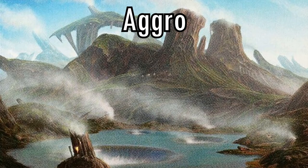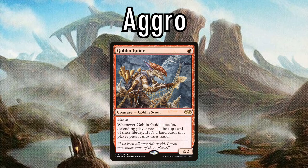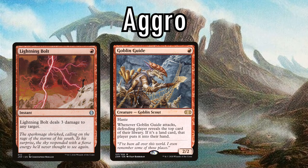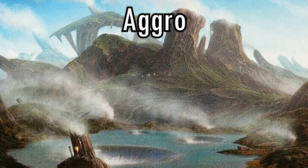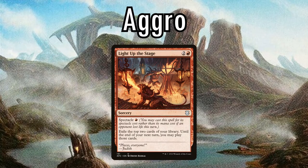Starting us off, aggro decks are known for trying to kill their opponent as fast as possible. They usually play a combination of cheap, efficient threats, cheap removal to get blockers out of the way, and maybe a few pieces of card draw to help them when they run out of gas, so to speak. The strengths of aggro are their ability to put a lot of pressure on their opponent very quickly. The weaknesses of an aggro deck are that they have few or no sources of card advantage. The few draw spells they do run, they try to cast near the end of the game to dig for one more threat or burn effect to finish their opponent off.